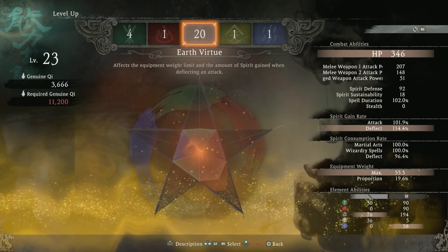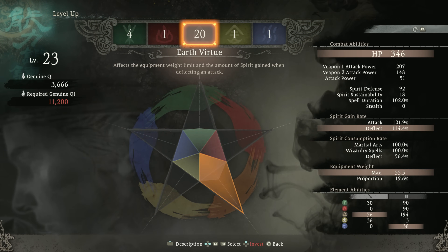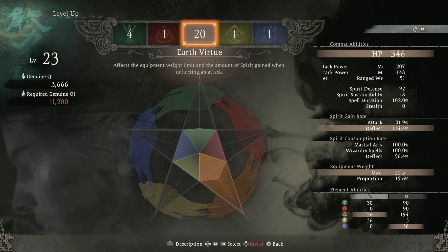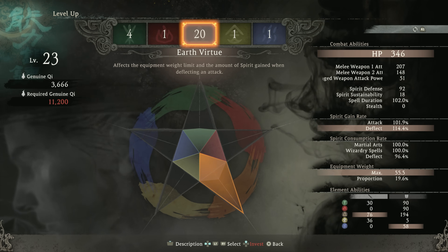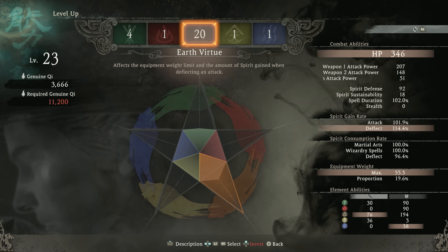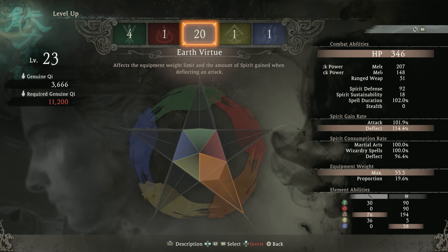Let's go ahead and pump that up — 20 Earth Virtue, that's looking beefy. On the next episode, we're going to finish this up, take on Zhang Zhao, do the side quest — the Flying Swallow of Hisen. And then from there, once we get up to episode seven, we will unlock the ability to respec. Some big stuff coming up, stay tuned. We're going to pick up right from this spot in the next episode.